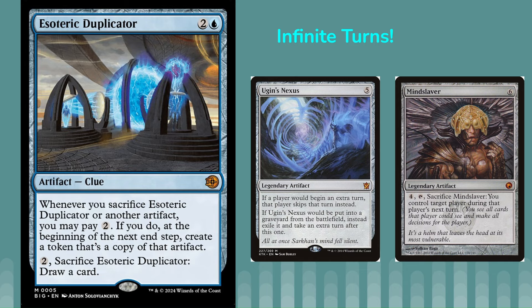So that is 10 combos with Outlaws of Thunder Junction, the new set coming out — about a week left until it releases. Let me know in the comments what combos you are most excited about, any decks you want to build, anything I missed, or cards that could enable these combos and make them easier to get off. Thanks so much for watching, hope you have an amazing day, and I'll catch you guys in the next video.